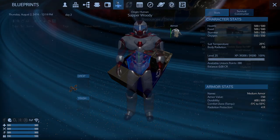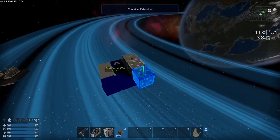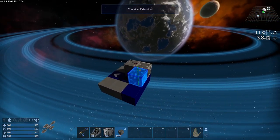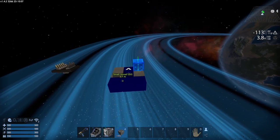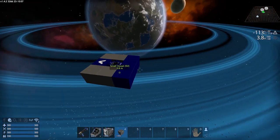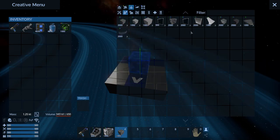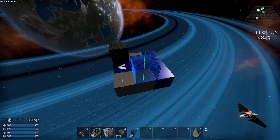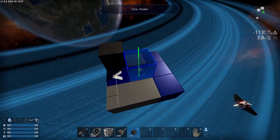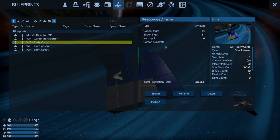Let's go in here and take a look. Early Cargo — unlock level 5, iron, silicone, copper. Perfect. It's been so long since I played this — a couple months probably before I started recording — so I forgot all the controls. Let me take a look at this Carbon Composite. I'm going to throw in a Carbon Composite there and double-check — Carbon Substrate is something I can make, so I can do that.